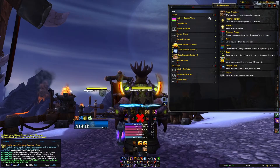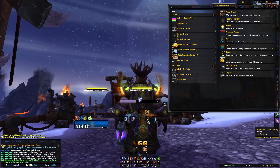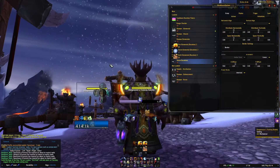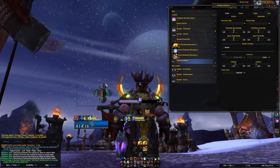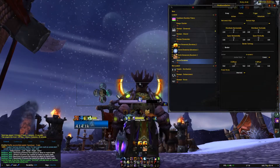Now that we're back in, we're going to open up WeakAuras again. Hide everything, show elemental. The numbers are gone. The other thing I had noticed when I first made my totem duration icons with AddOn Skins enabled is it wouldn't be fully transparent — it'd be a very faded square around each icon. So disabling AddOn Skins fixed that as well.